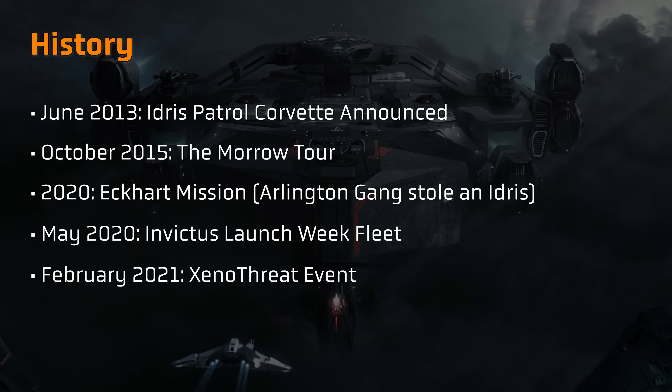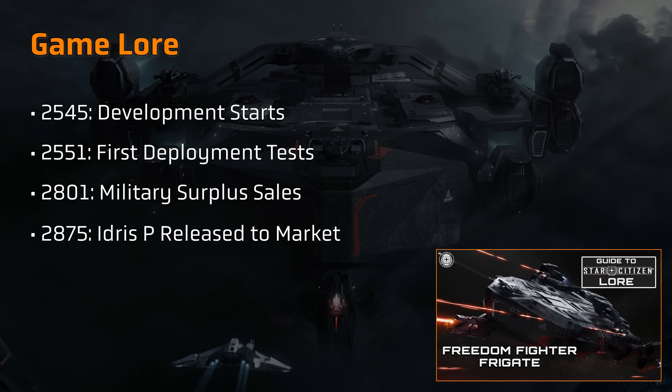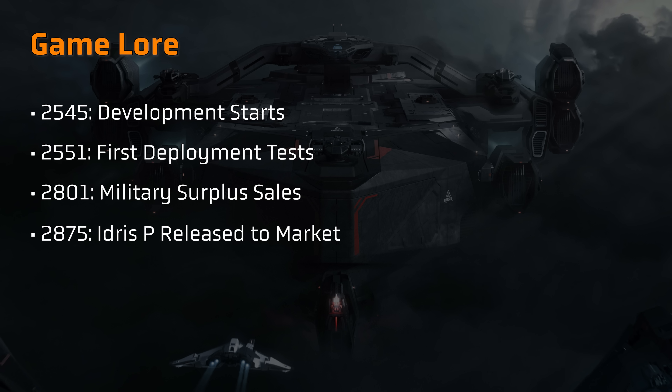Fast forward to 2020, and the Idris appeared in-game as a threat to players, albeit as a somewhat empty shell as part of the Eckhart chain of missions. The same year, the Idris also featured as a fleet ship in the Idris launch week, forming up as part of the small group of capital ships touring the Stanton system. In 2021, the Xenothreat event also included the Idris as an adversary for players to deal with, and has returned in subsequent Xenothreat events.